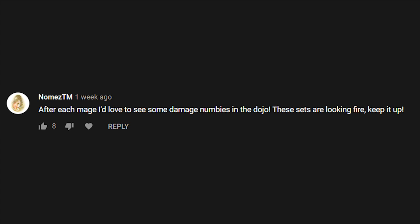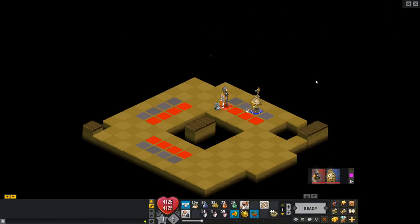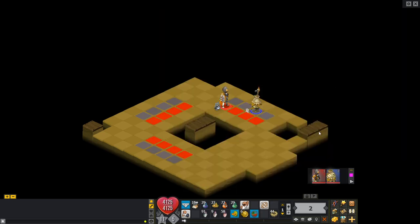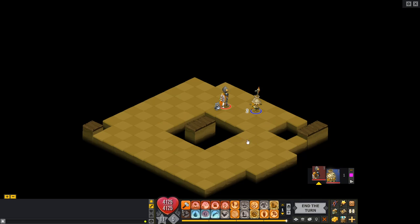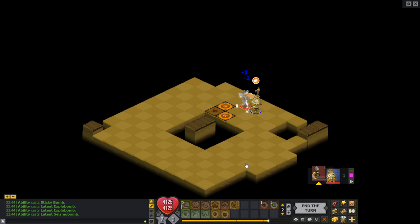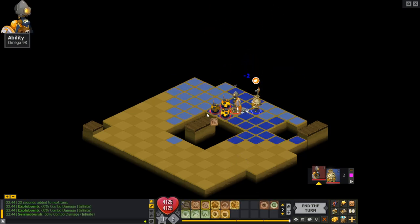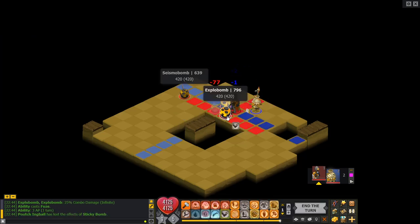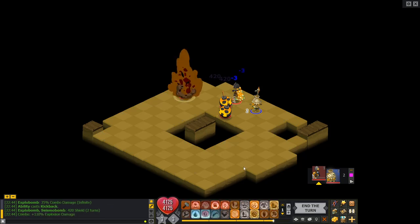I had a request in my last set maging video to do a damage preview at the end of all the maging, so that's what we're going to do next. Alright guys, we have the intelligence rogue here in the dojo. We're going to do a quick damage test. I am not yet wearing the Vulvus because I have not yet quested for it, but here I want to show you my turn one combo — putting a gluing bomb here and then these guys there. And we're going to boost these intelligence bombs and then place another intelligence bomb here.